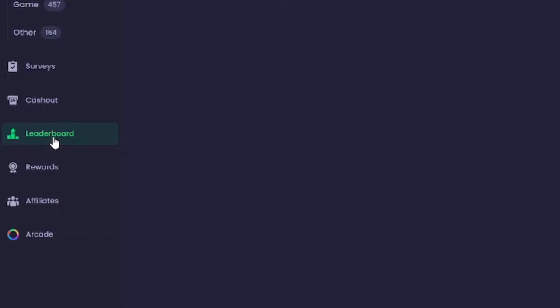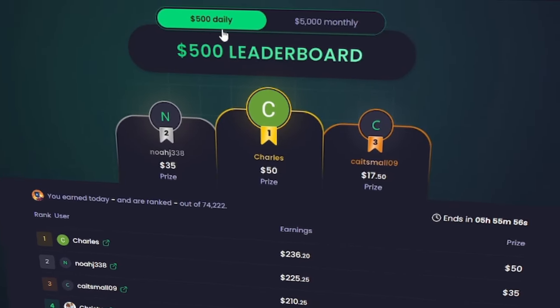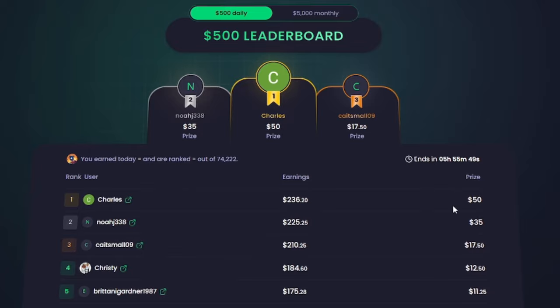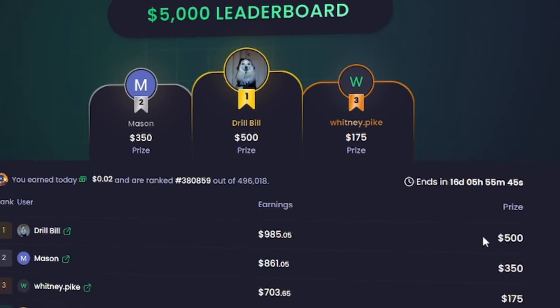On the leaderboards tab, they actually reward you if you're a top earner. They give away $500 daily to the top 1,000 earners. If you earn the most money out of any user in 24 hours, you'd get an extra $50. They also have a $5,000 monthly leaderboard reward where first place gets $500.